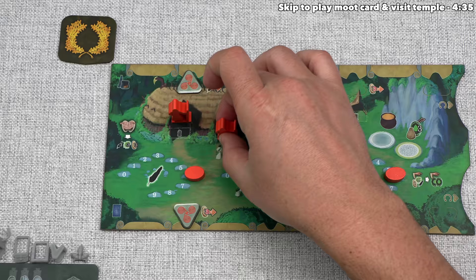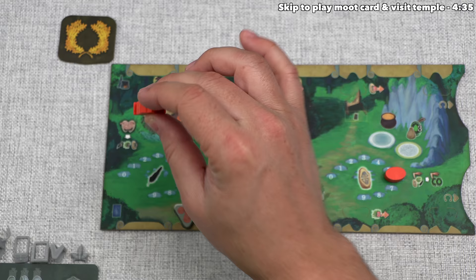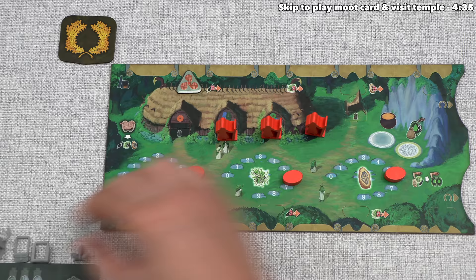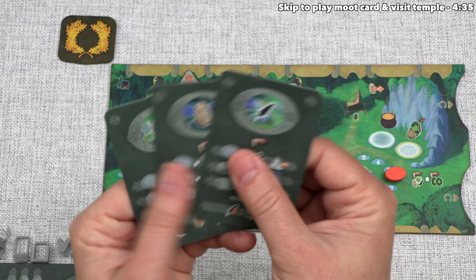On each player's turn during the day phase, we have to do one thing, and there are three different options available to us. The first is we can take any one of our active druids and send them to an applicable action space. Each player board has some action spaces printed on them. Those with a silver border can have any druid go there, and those with a golden border must have an elder druid, which means they've been upgraded by a token. We could also take one of our moot cards and place it face up in front of us. We each start with these three moot cards, and each of them have a variety of options on them.